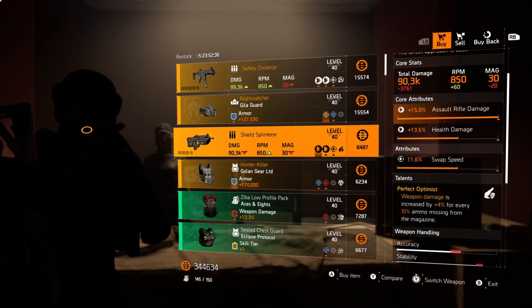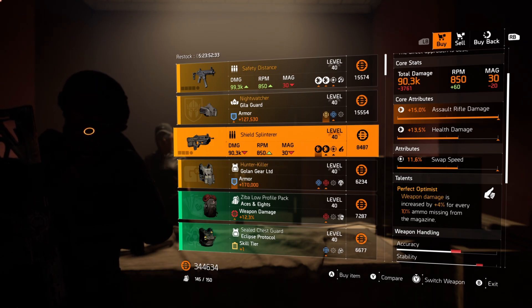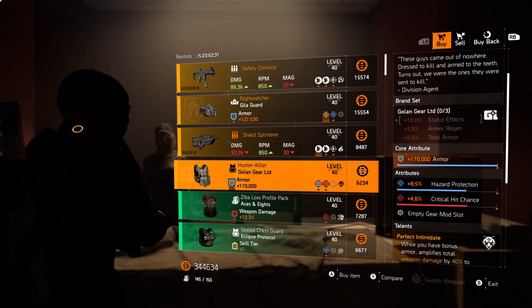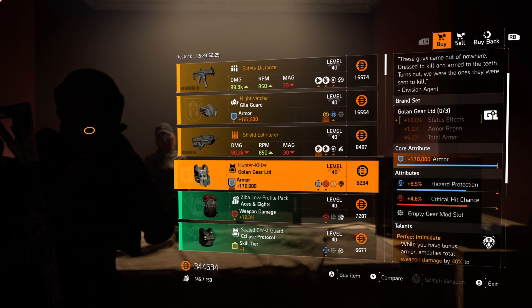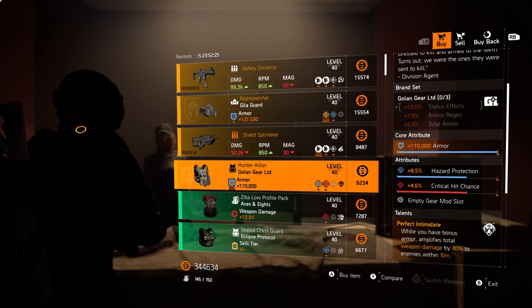And it's the same as always — killing all your hunters will give you both the Shield Splinterer and the Hunter Killer chest each and every week. Have a look, check them out, and if they're upgrades for you, do the smart thing and upgrade. This week's Hunter Killer chest looks bloody fantastic: 170k armor, hazard protection, and crit hit chance. Grab this one for sure.